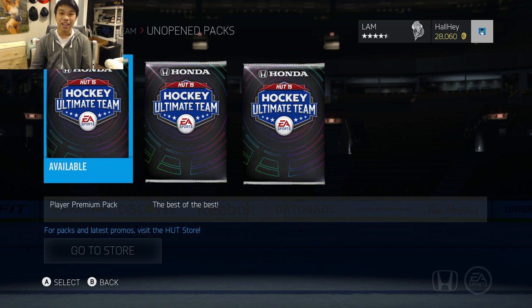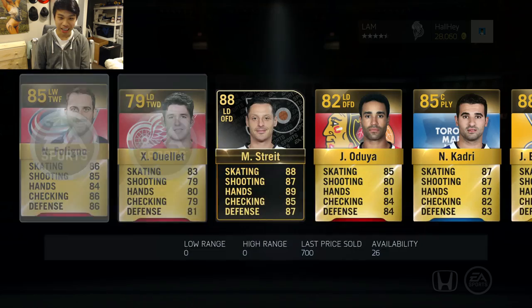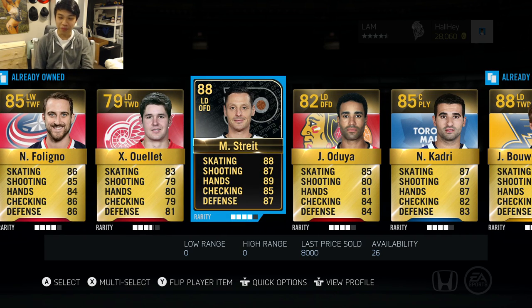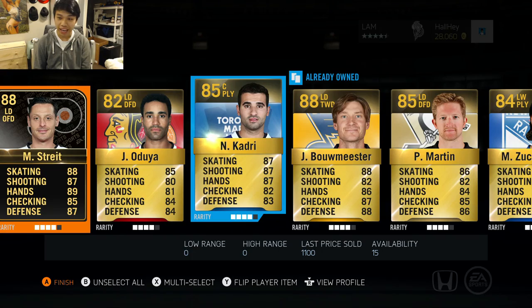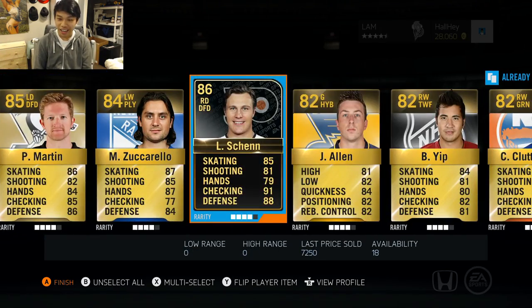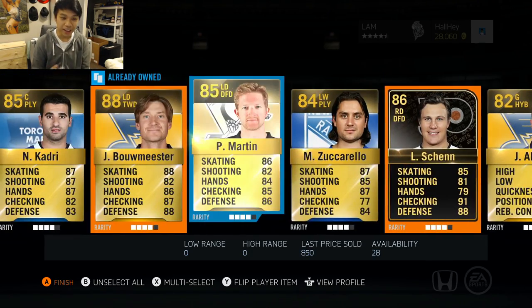Let's start opening the first pack. We get 12 items here and a pretty good start. We got one HUT Live — that is Mark Streit, worth 8,000 coins — that's not too bad. Then we got Casualty, Bowmeister, another HUT Live, Luke Shen, Yip, Alan, and Clutterbuck.